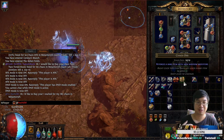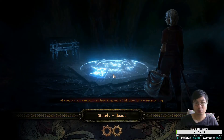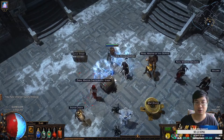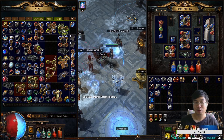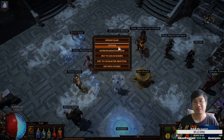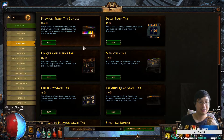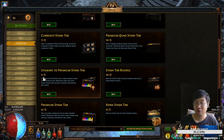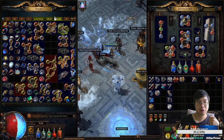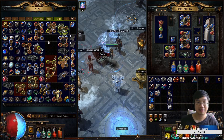Next up we'll look at how to sell items. Selling is a little more tricky because it requires a special stash tab. You can purchase a premium stash tab within the microtransaction store. This is one of the cheapest microtransactions — 15 points, which costs about $1.50 USD. A premium stash tab allows you to not only store items normally, but also market-list your items for sale.